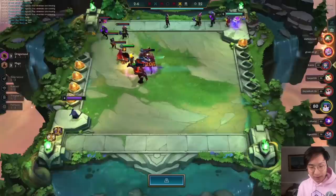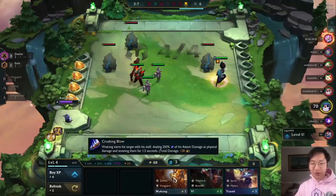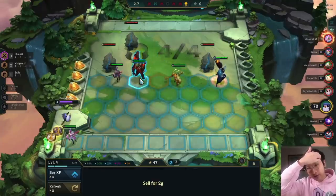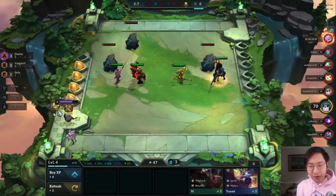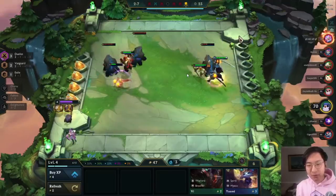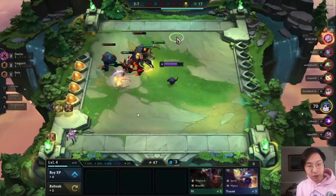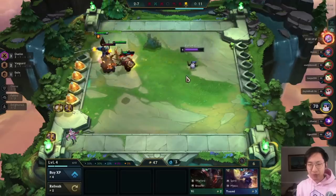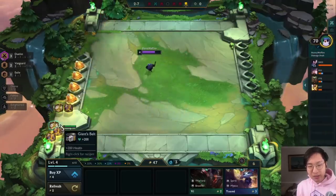We are at fifty gold and want to keep making interest, but we need to beat the Krugs as well. I buy some units and throw them on the board because we just need to beat the Krugs - if we lose we'll have less items and less gold than everyone else. I picked up Vanguards and Fiora; Fiora is nice to tank because she has invulnerability, buying time for your damage units to kill the first golem. We get another sword and a belt - death blade is pretty good in this meta.